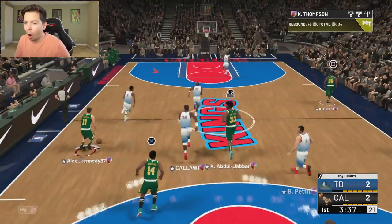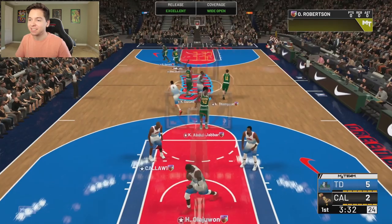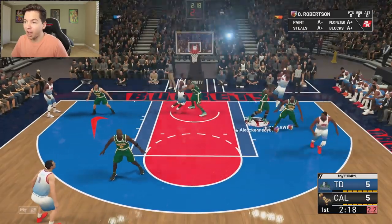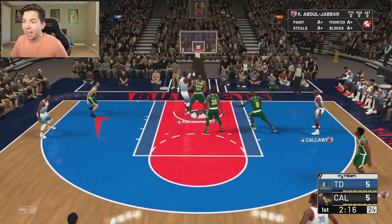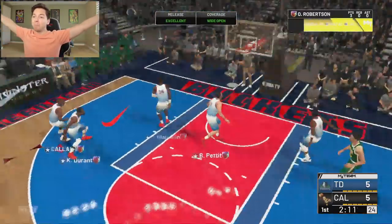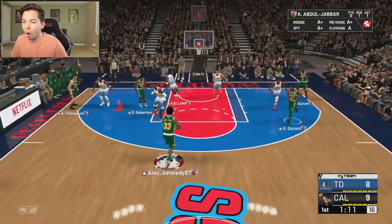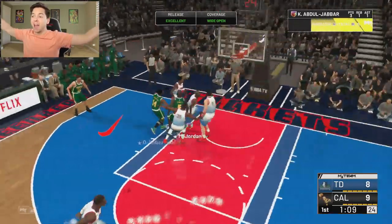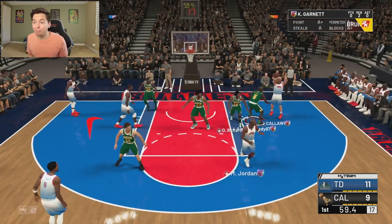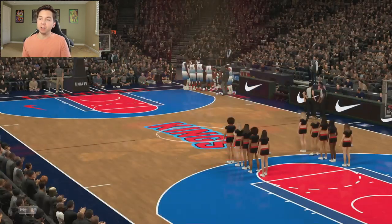Good defense right there. Durant gets us started — he's got a perfect release, five points already. Even though Oscar isn't shooting the greatest, his defense makes up for it. He's wide open and hitting greens! Kareem gets a green on the pick and fade. Big O is dominating right now. We're up 12 to 9 after one — I'm feeling good. I'm not even worried about him making shots, we've got him locked up. Maximum security, there's no escape.